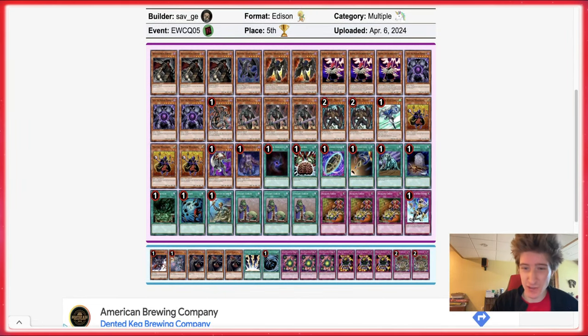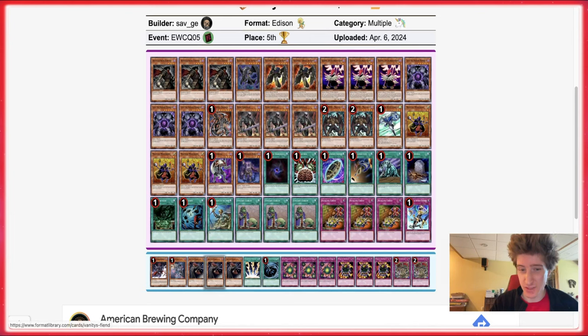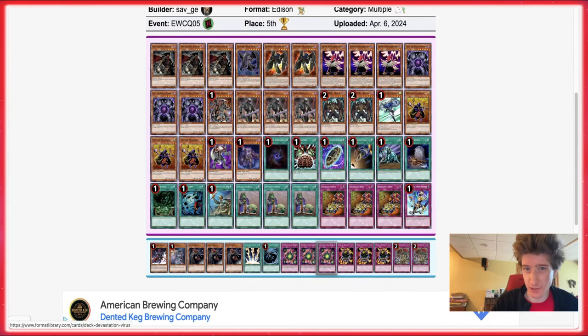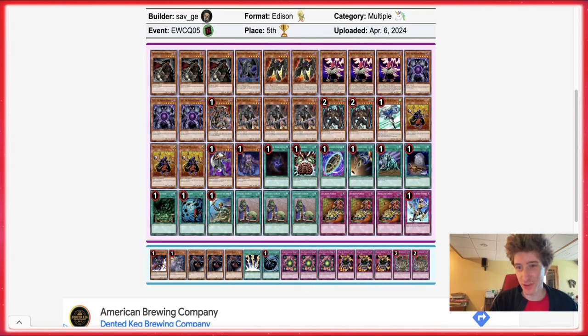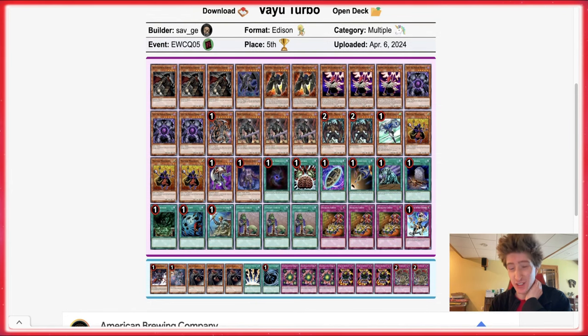The side deck looks kind of like Norler's Value side deck — triple Deck Dev, triple Mask of Restrict, Royal Oppressions, Vanity's Fiends, Snipe Hunter. Gorz isn't even in the main — it's in the side. So we should probably call this deck 'Value Turbo' and call the other list 'Value Regular' or 'Value Normal.' This is the true Value Turbo.